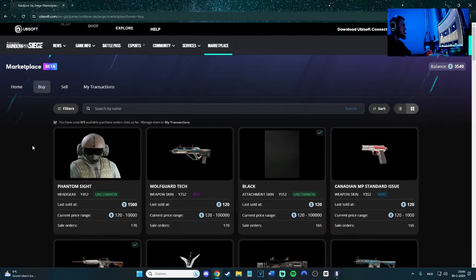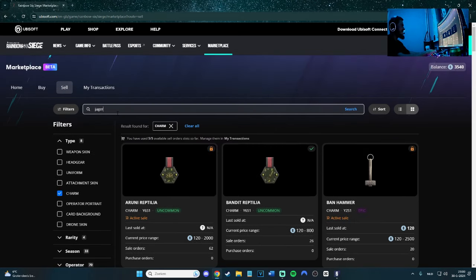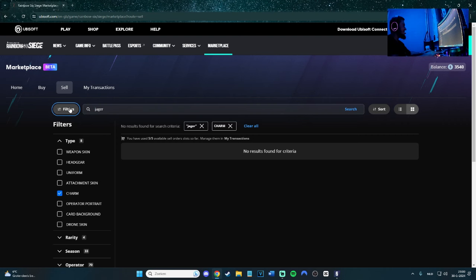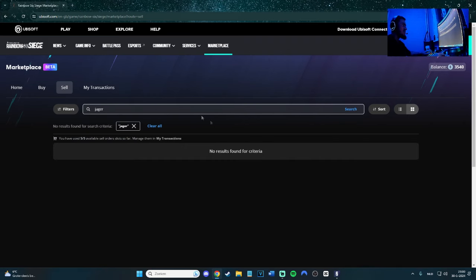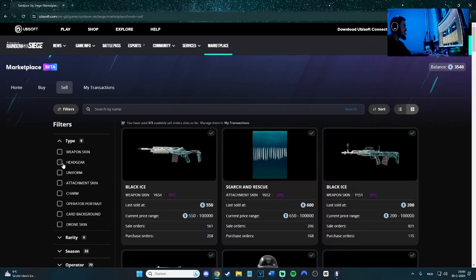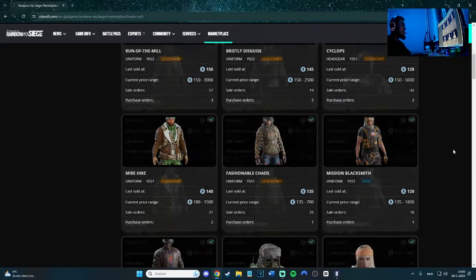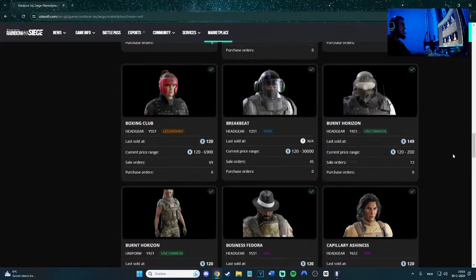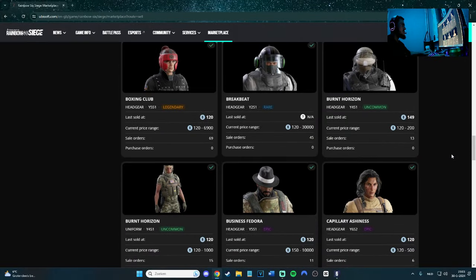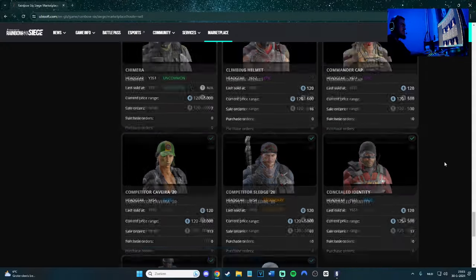1,500 credits — what?! Bro, the Yeager skin — are they crazy? Are they nuts? The Yeager skin for 1,500 credits? That's some kind of crazy. Headgear, uniform... 1,500 for the Yeager skin — how is that possible? Let me find Yeager. How is that possible? Who is paying 1,500 for the Yeager skin?